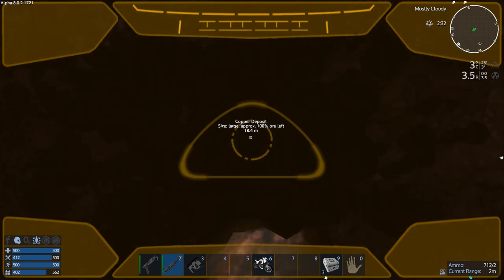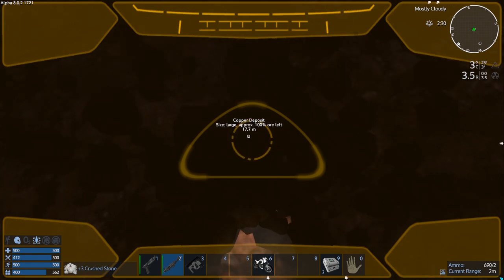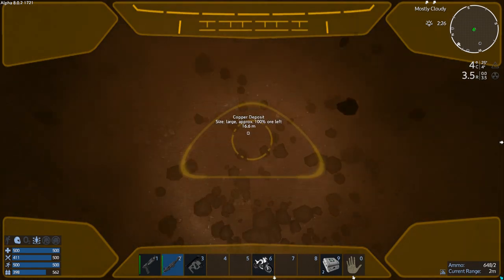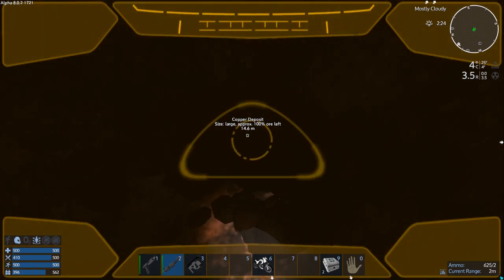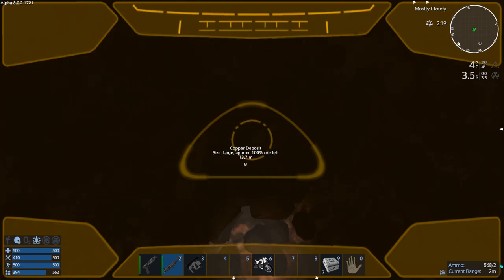T1 drills still suck in this game — look at this. It just sits there doing nothing forever, then goes through sand pretty fast, and as soon as it hits bedrock again it just comes to a halt. It's ultimately slow, but I'm going to finish mining this and come back.